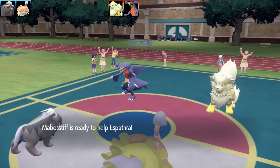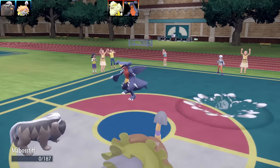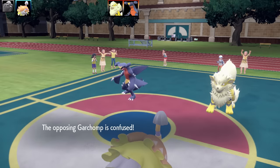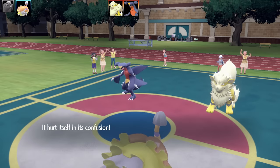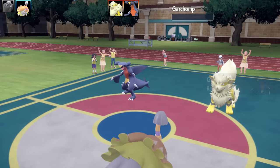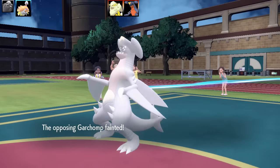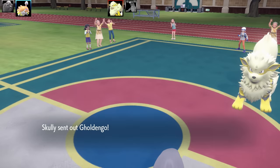The Garchomp also uses Swords Dance, which Opportunist copies too. Combined with Mirror Herb as the item — which copies stat boosts when the opponent raises their stats — Espathra ends up at plus six Attack with only a minus one from Intimidate. With Mabosstiff using Helping Hand, Espathra's Last Resort combined with this huge boost just obliterates everything. Very lucky that Garchomp hit itself in confusion twice.